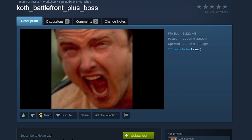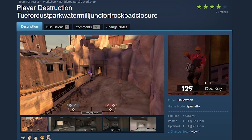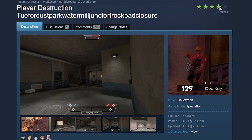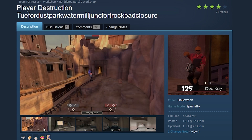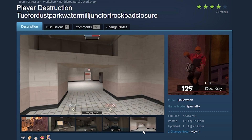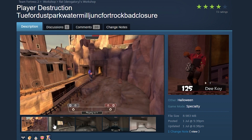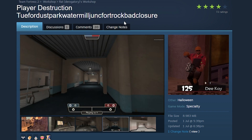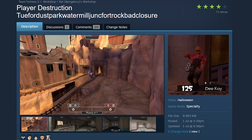Next map: Cough Battlefront plus Boss. You want to try that one? Maybe Player Destruction — Two Fort, Dust, Park, Watermill, Juncture, Fort, Two Rock, Bad Closure. 72 ratings, four out of five stars. This one's my favorite so far — I think it could be funny to play. It's just a combination of Two Fort, Dustbowl, and a lot of other maps combined into one big map.